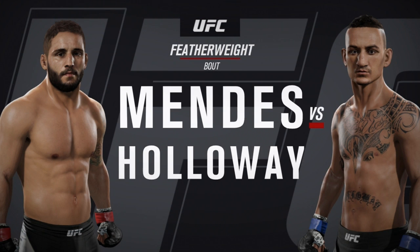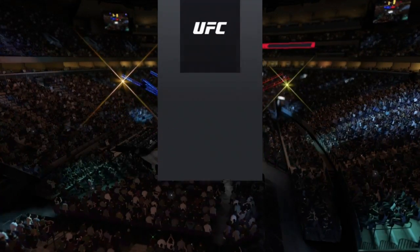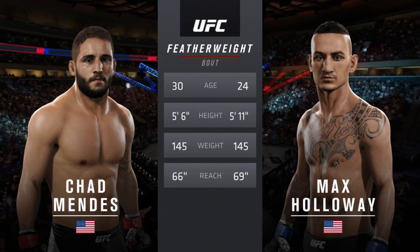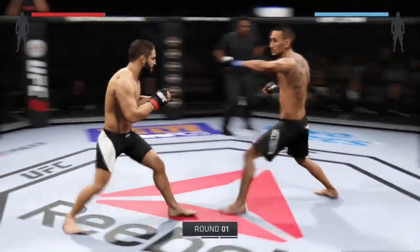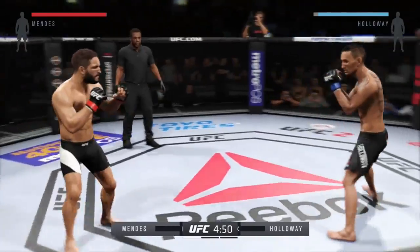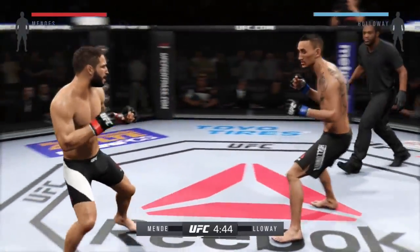Alright, in this fight we're fighting Chad Mendes. Right away I'm thinking this guy's probably going to want to take me down — I mean, why wouldn't you using Chad Mendes? He's a wrestler, he's known for his wrestling. Yeah, he does have heavy hands. So I'm thinking I do not want to be on the ground. I'm going to try to keep him on the feet and move around a little bit more. He tried to touch gloves then just leg kicked me — whatever, at least he didn't head kick me.